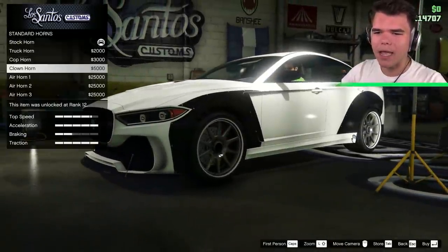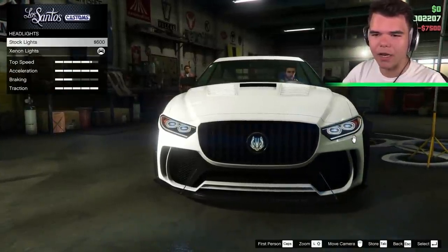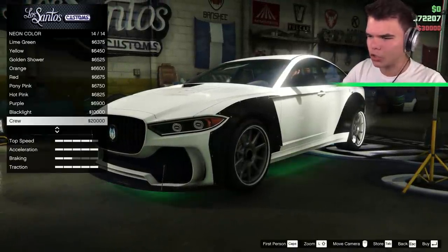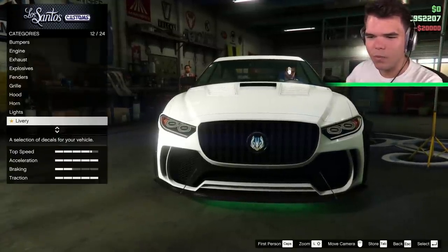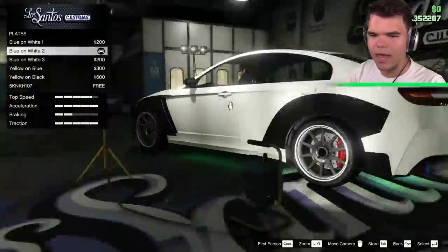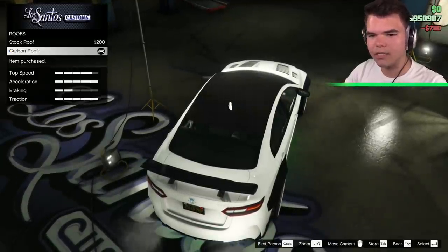The horn is obviously going to be the clown horn. I like it. Lights — we're going to go with C9 lights. And we're going to purchase neon front, back, and sides, then change it to the guru color. We haven't really done anything with the color yet. We do have liveries, but I always leave the liveries for last. Let's go ahead and change the plate to yellow and black. The roof — carbon. The carbon looks nice.